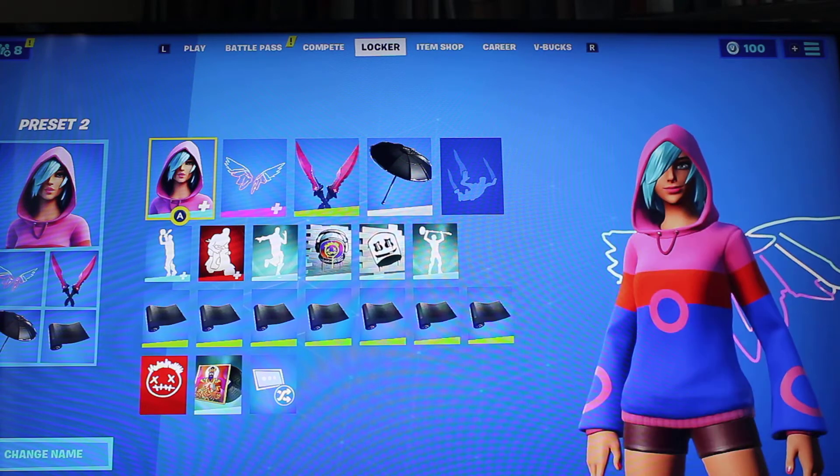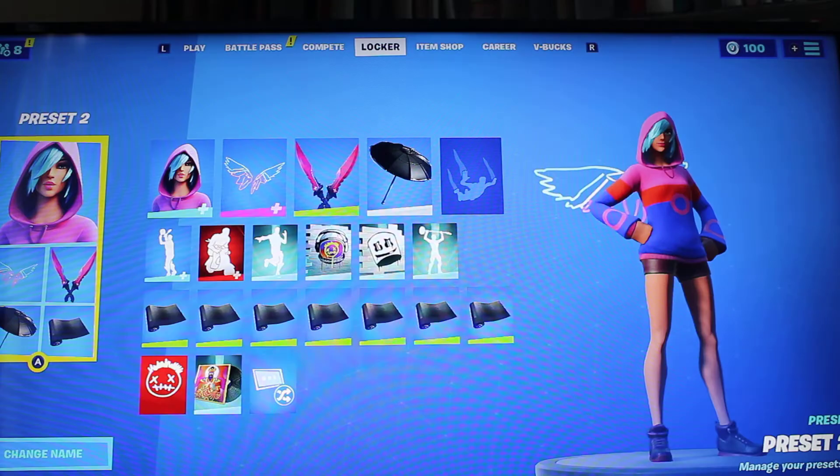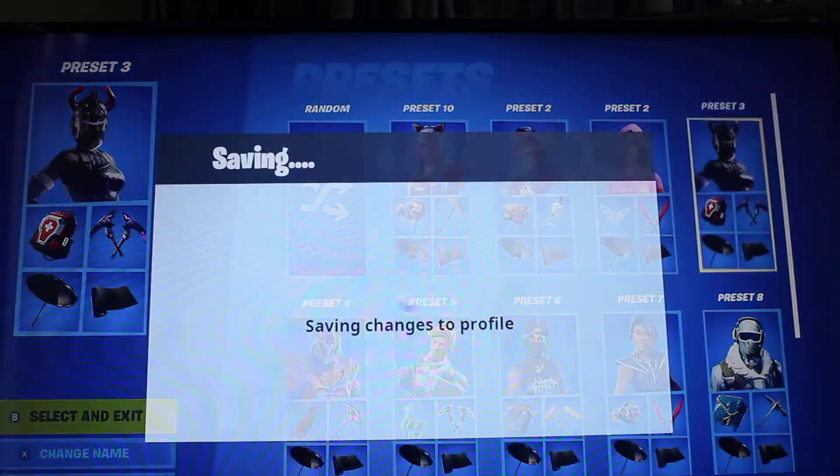Next up is Iris, which is in the item shop. Use Neon Wings, which is free, and Twilight Strikers, which is also free but you need to have completed challenges last season.